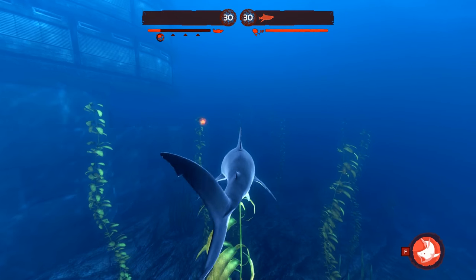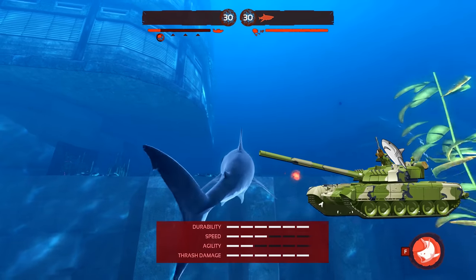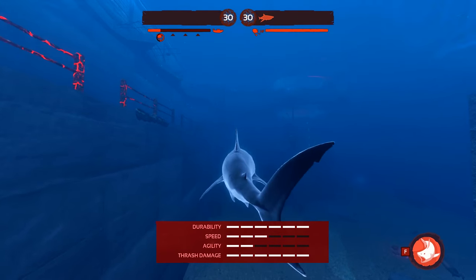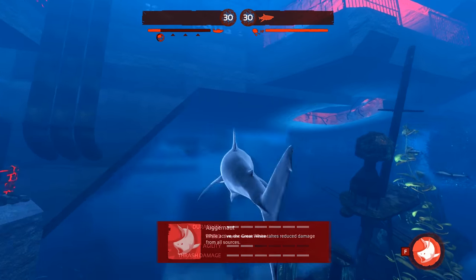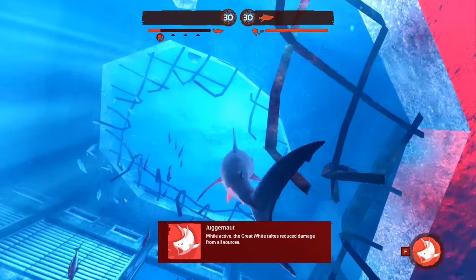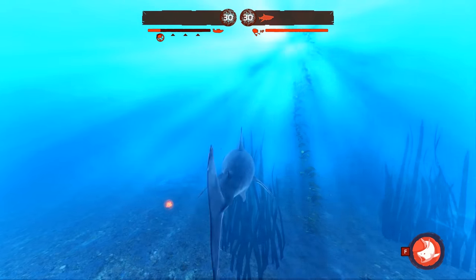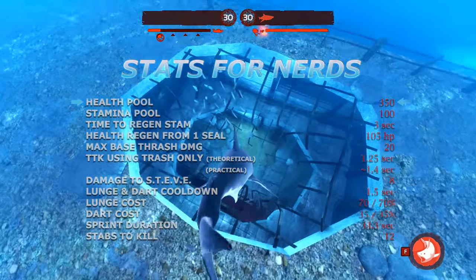Let's begin by taking a look at some basic information. It is a tank class shark with maxed out levels of durability and thrash damage. This trade-off comes with a few weaknesses, namely being very slow and having little agility to maneuver with. Its special ability is called Juggernaut — when active, the Great White takes reduced damage from all sources. The Great White has the current largest health pool of any shark in-game at 350 health.